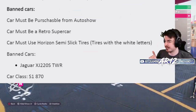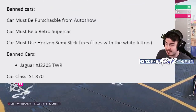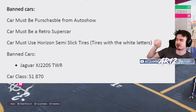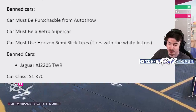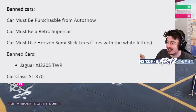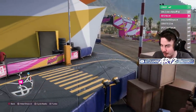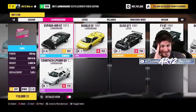These are the car restrictions for today. Your car must be purchasable from the auto show. Your car must be a retro supercar. Your car must be using the Horizon semi-slick tires — that's the tires with the tire letters on the side. The banned cars are the Jaguar XJ220 STWR, and your car class is S1-870. Y'all got 10 minutes on the clock — go make your car.